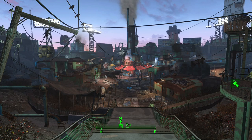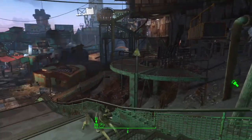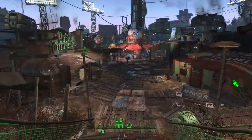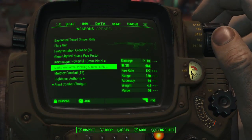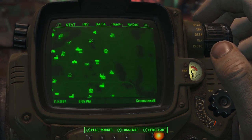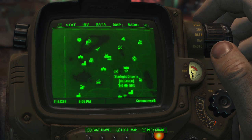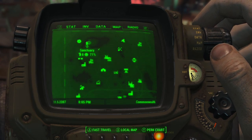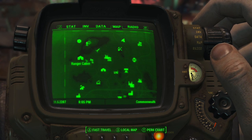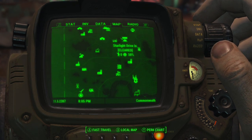Welcome back to another part of this Fallout 4 walkthrough. Last time we just got to Diamond City and ended the part there. In between parts, I left Diamond City and went back to Sunshine Tidings and the Starlight Drive-In and Sanctuary, did a couple renovations off camera to get settlements upgraded. I got four people at Sunshine Tidings and Starlight Drive-In.